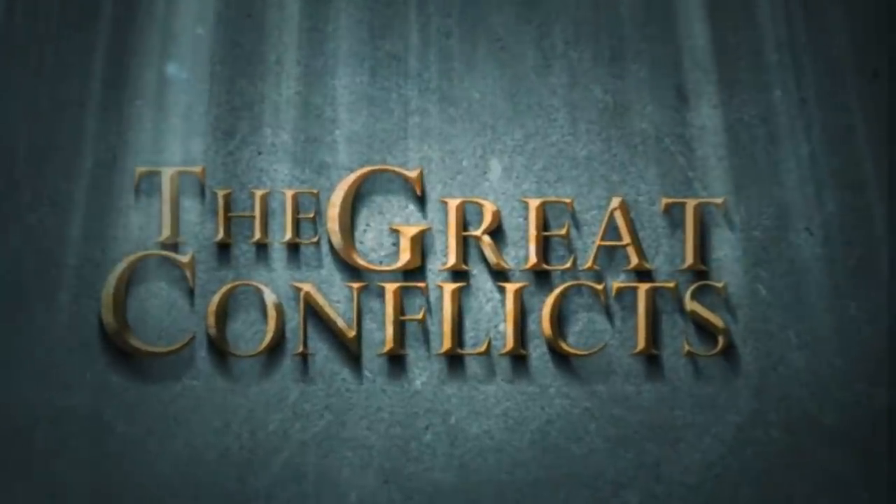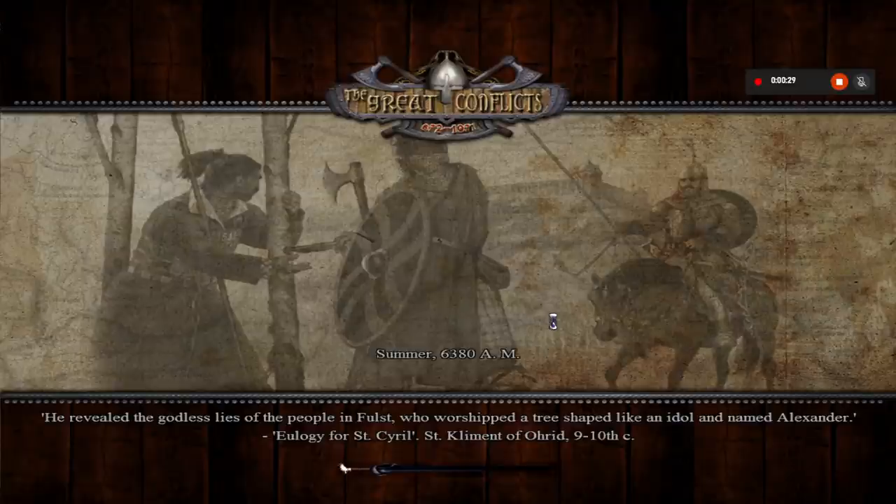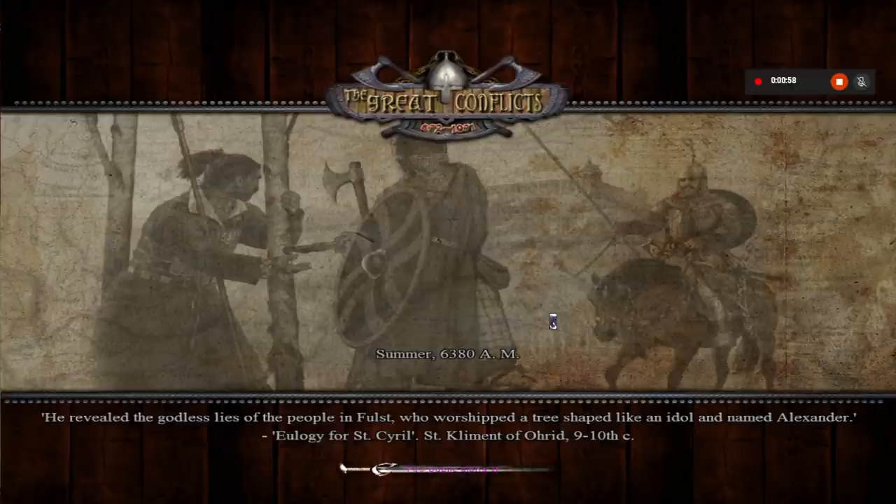I actually like the Lombard start position as a kind of tutorial for this campaign because you start off with a small kingdom in Italy and you're relatively safe. You have some Byzantine problems, but you're surrounded by some smaller rebel kingdoms with just a couple of Byzantine cities nearby. Other than that, you're safer than the other factions.